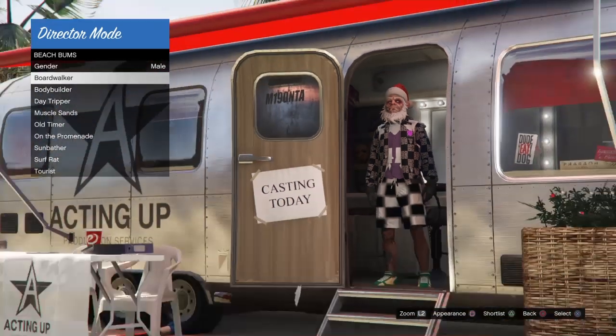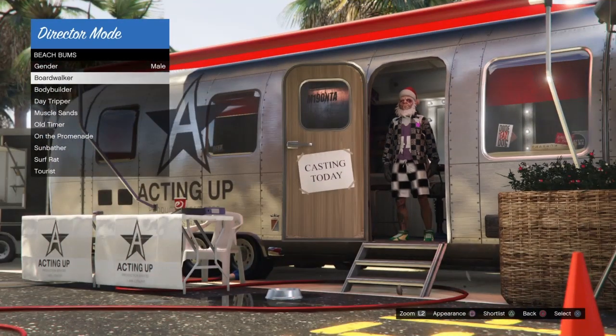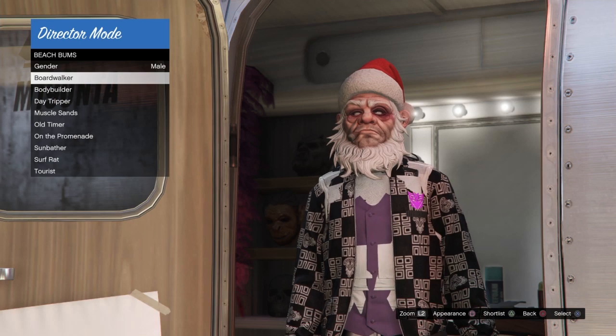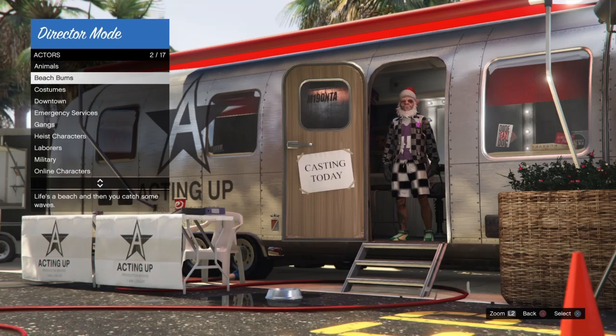I found an outfit I like — it's pretty dope. It has a Christmas mask and falls under all the rules of the DM glitch. I don't see any Christmas pants or a Christmas shirt, so we should be okay. Press Triangle — or Y on Xbox — to shortlist this outfit.